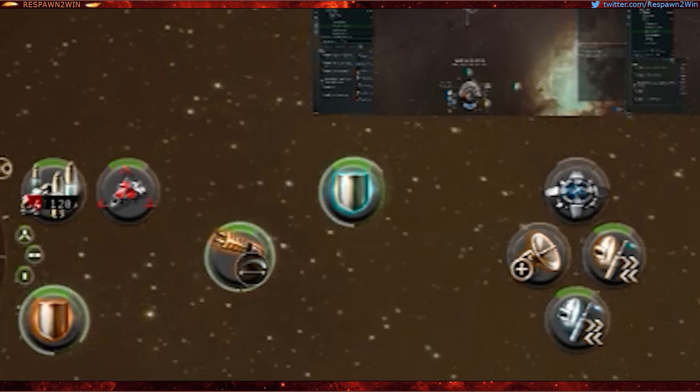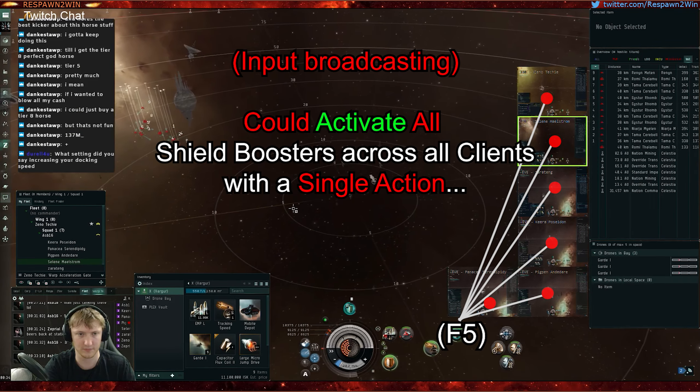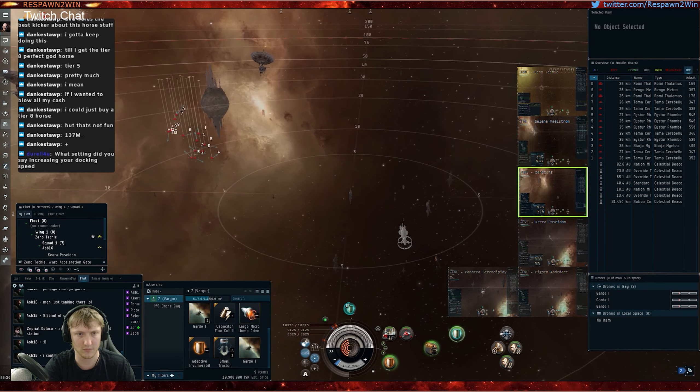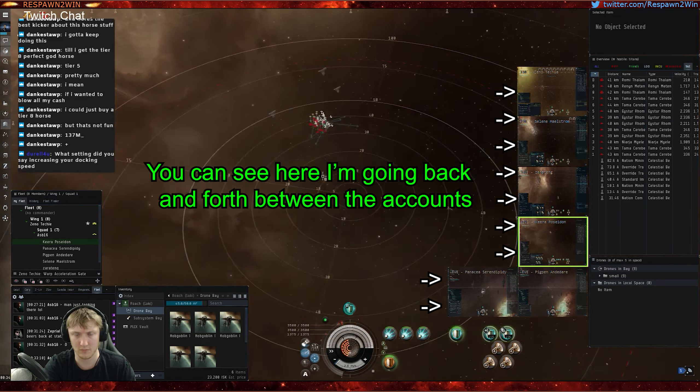Input broadcasting is where the user can input a single action and it is routed through each client. Input broadcasting is prohibited in EVE Online.